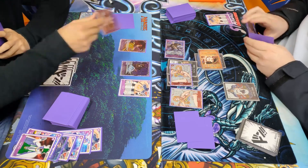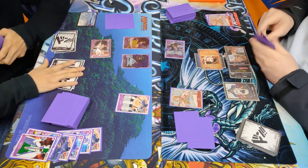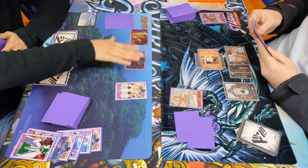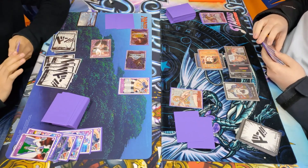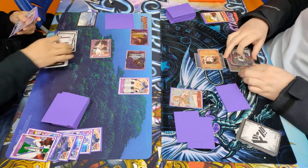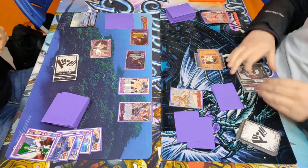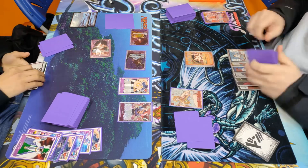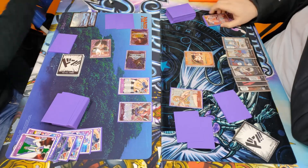Purple Luffy plays a Queen, gets a Don back for free, draws 2, trashes 1, then swings into the Nami to get rid of that, swings into the Lord, and swings into life multiple times. There's no reason to take it so we use Radical Beam. He drops an X-Drake and we trash one of the Gear 10 Luffys we grabbed earlier in the game.